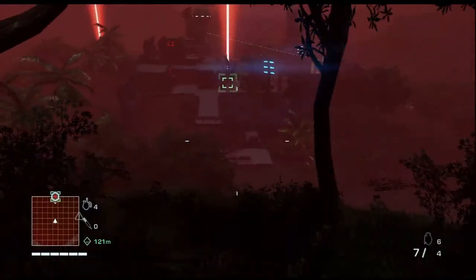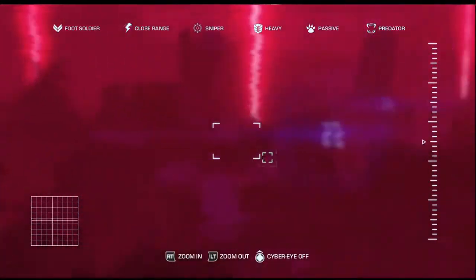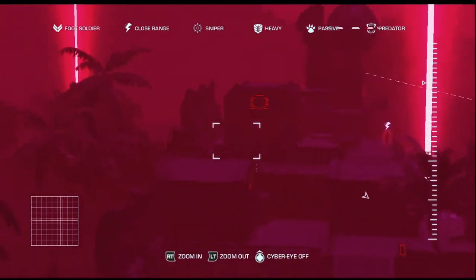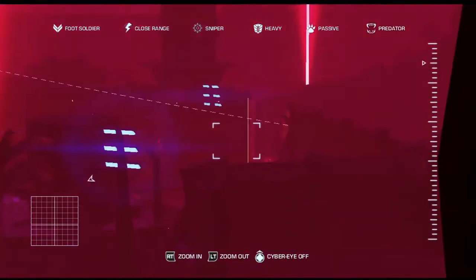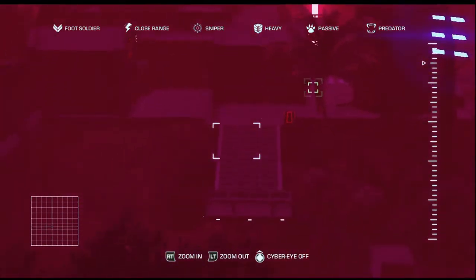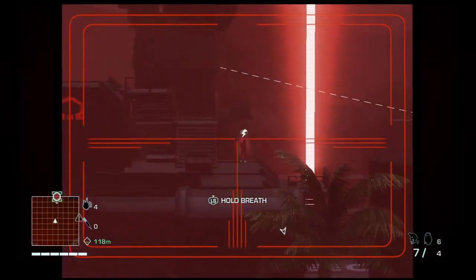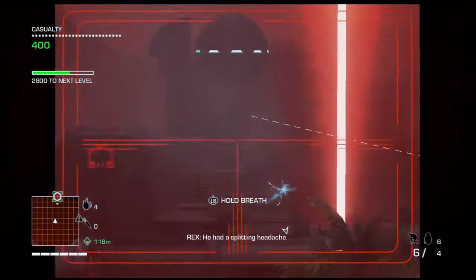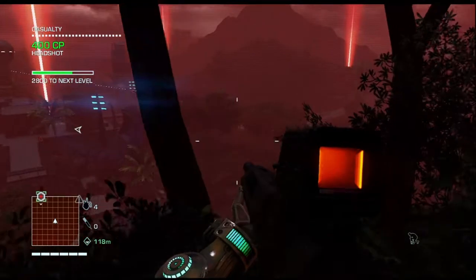I'm up to the garrison point now. Let's see if I can use my cyber eye — 'What does your scouter say about his power level?' Not very much currently. I only see there's like one guy in there and he has a lightning bolt above his head. I think it means I'm going to kill him. There we go.